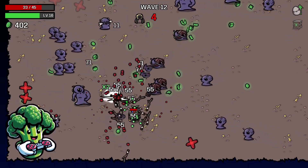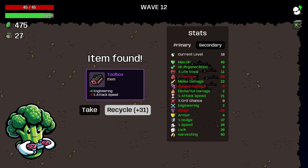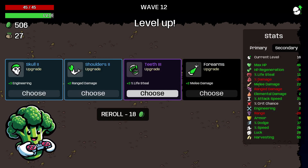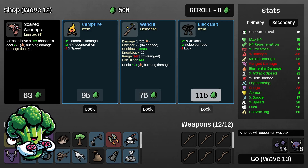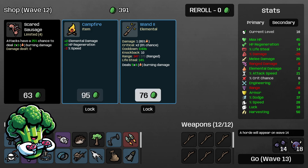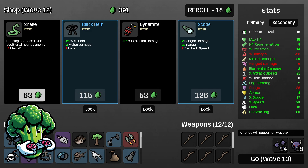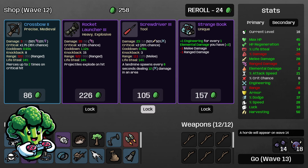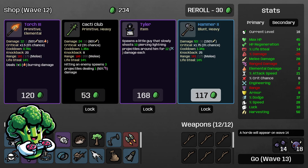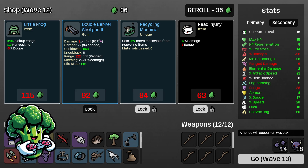I'm not really paying too much attention here — just going around killing stuff, not even really dodging, just getting materials and running around. Toolbox is plus 6 engineering which we don't need, so I'll recycle that. I'll take a little more lifesteal. Black Belt is good for XP gain and plus 3 melee damage — we lose a little luck but maybe we'll get that back later. I'll take Black Belt again for another plus 3 melee damage. I'll take Tyler here, lock in the Recycling Machine, lock in Little Frog, lock in all that stuff, and go to the next wave.